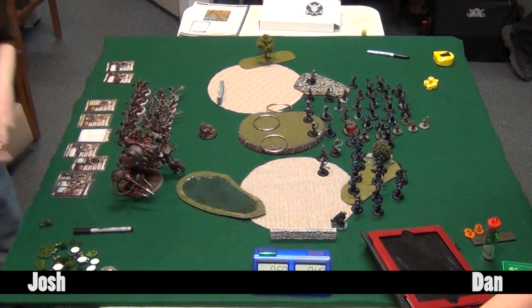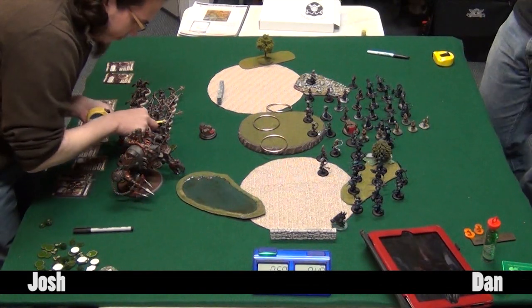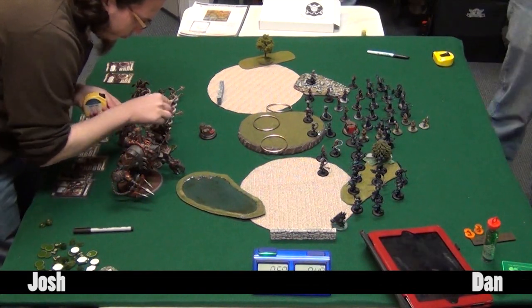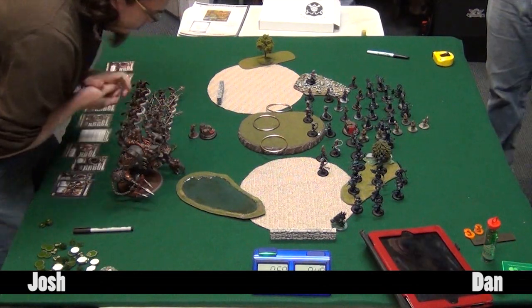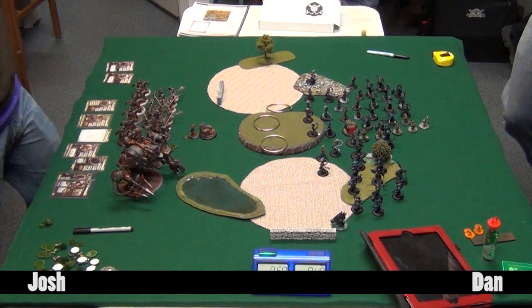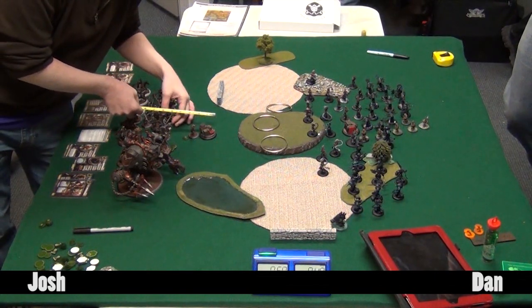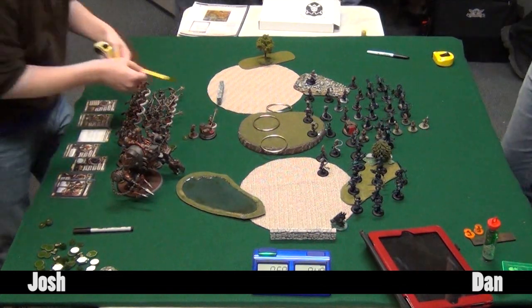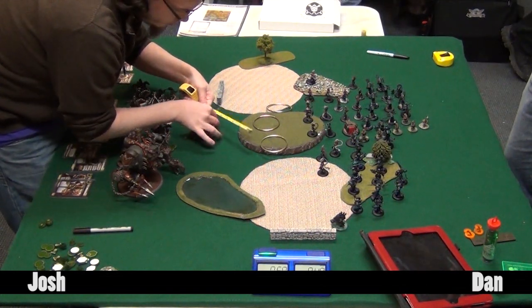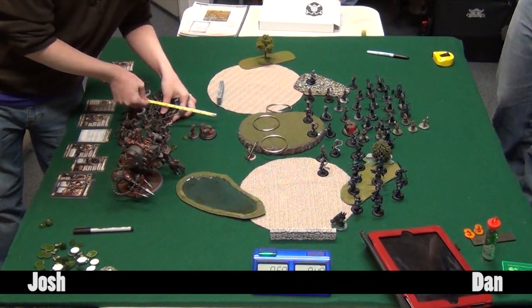Surefoot goes up on the Vanguard. Dan also Dead-Eyed the Galleon to give it boosted hit rolls, thinking it could pick off some stuff. In retrospect that may not have been the best choice - Josh thought he was going to lose the arc node from it, and that might have been a better target for the shot.